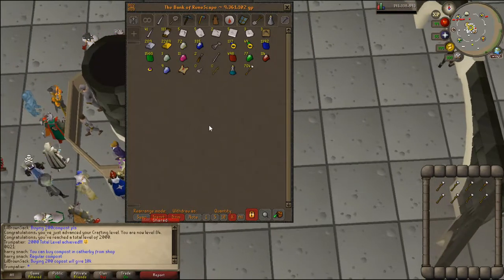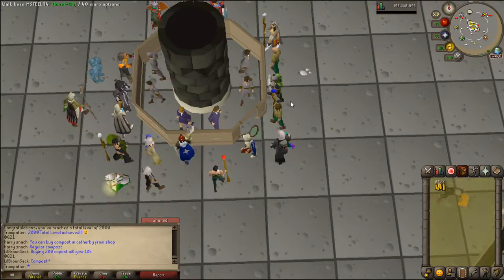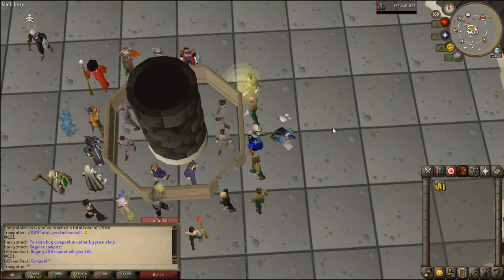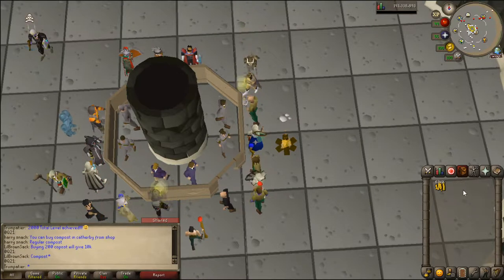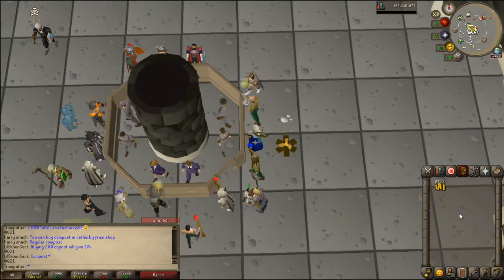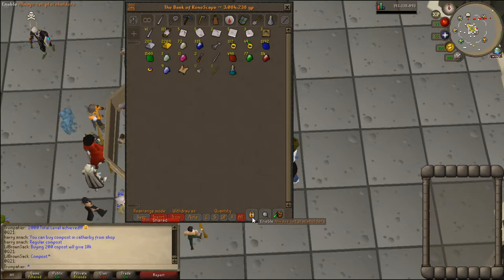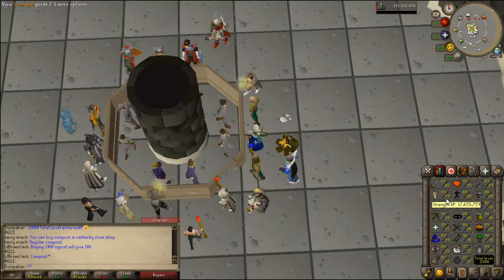That took less than 20 minutes. So let's sell those back and see how much we get back. 6.3 mil — so we spent just under a mil... actually it was 7.82 mil, so that's 1.5 mil lost. But I mean, it was worth it. I saved probably like 45 minutes versus doing orbs. But oh man, that looks amazing.